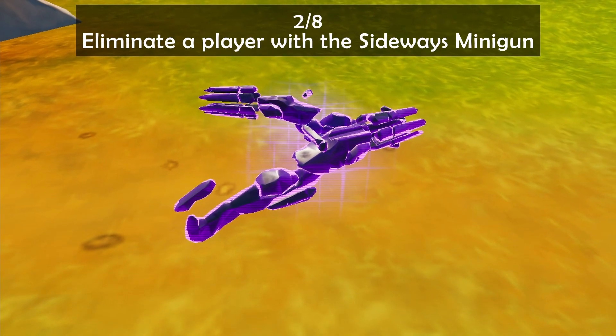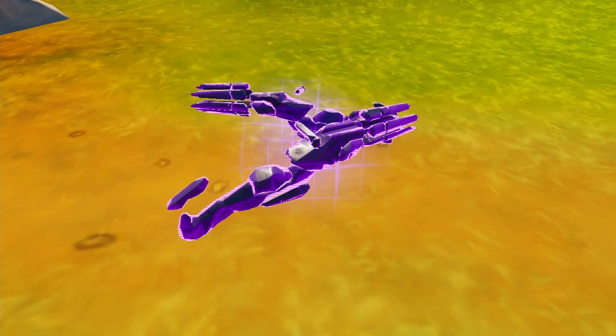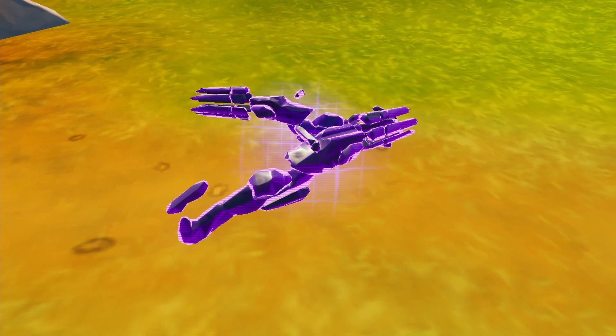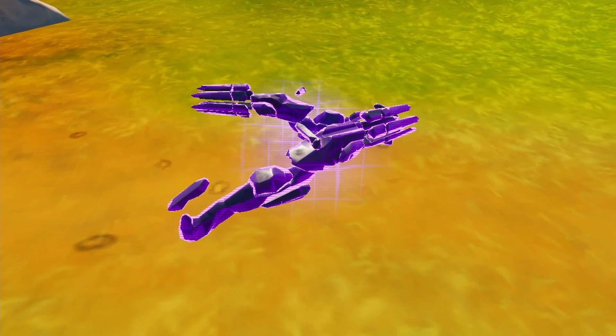Onto quest number two, and that's to eliminate a player with the sideways minigun. Find those sideways chests in their sideways anomaly rifts or in the sideways POI around the map.